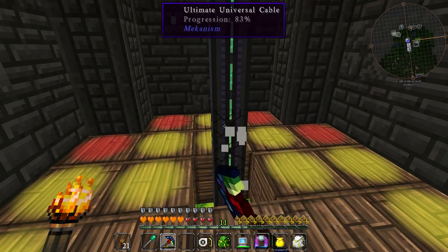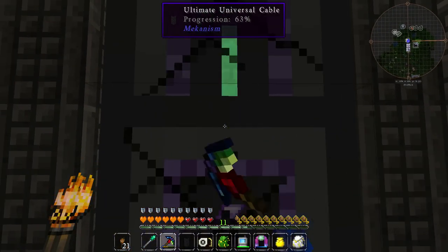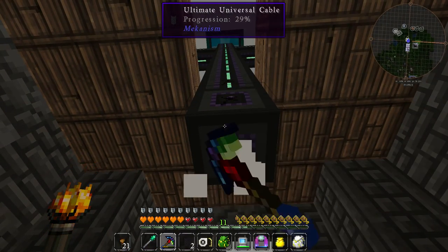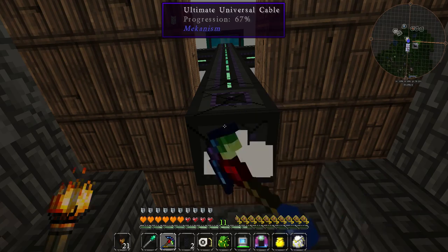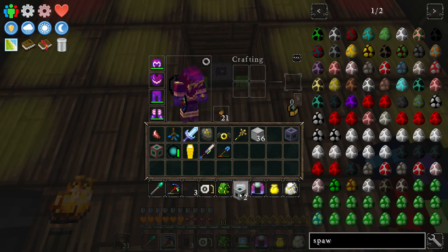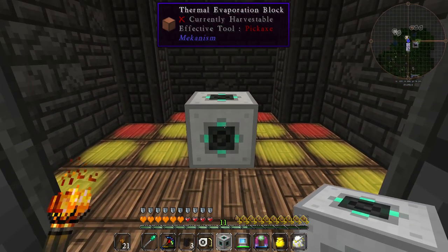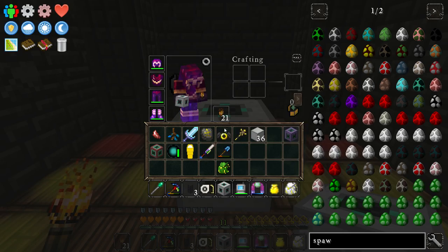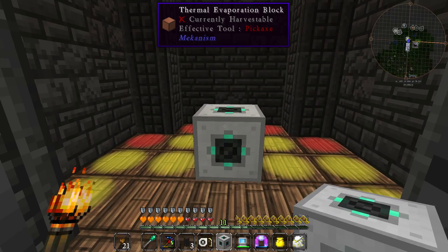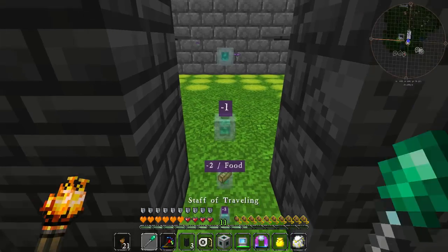Let's get rid of some stuff here. Those cables take forever and a little bit to break. We need right in the middle here — the induction port. WAILA is a little bit derpy at times, don't know why — since 1.10 it's always a little bit meh.